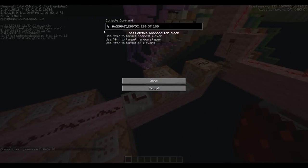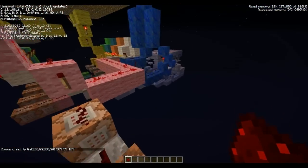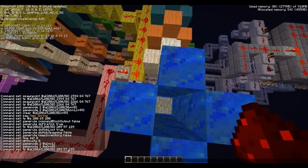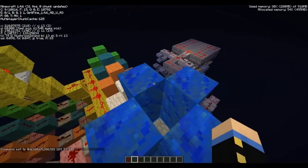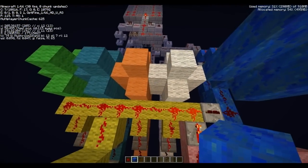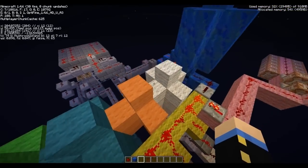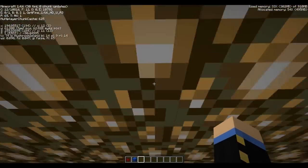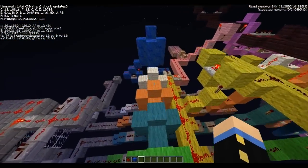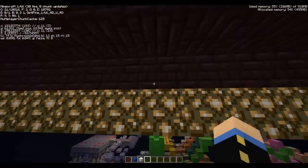This also teleports the first person that enters the map into this capsule right here — coordinates 209, 57, 189. This capsule right here is the randomizer. These four are the map selections. Once you hop into one of these — this will teleport me back over to spawn.